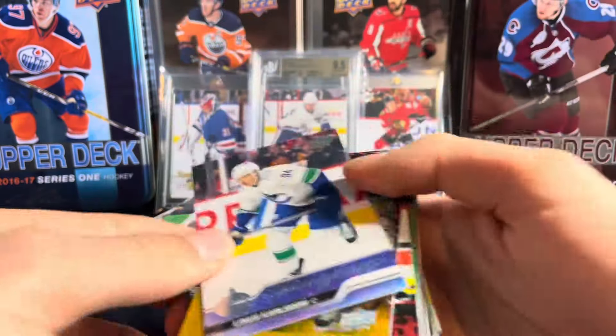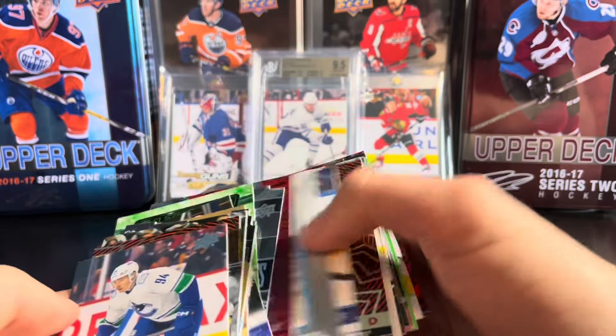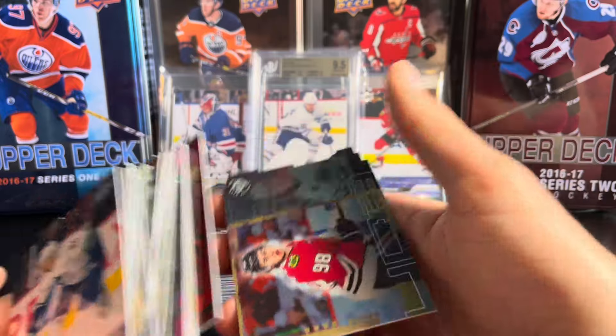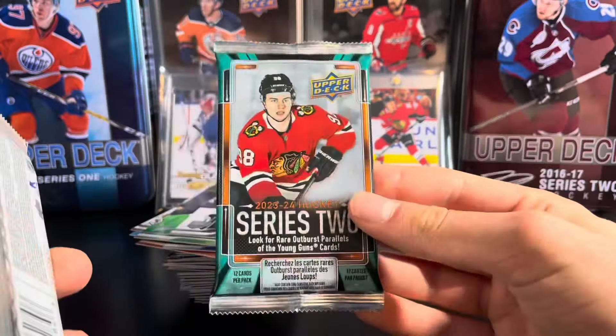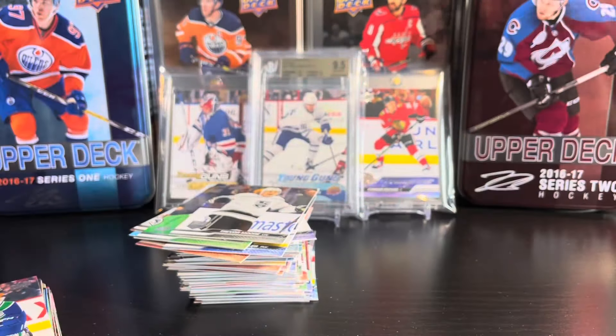Let me give you guys a quick review — definitely two crazy blasters. Luke Hughes, we hit the Bedard, the Young Gun Checklist, the Nemec Young Gun — just absolutely crazy, guys. More Extended content is coming, and I was at the store and found eight loose packs of Series 2, so that's also coming on the channel. Stay tuned, guys — thanks for watching, I'll see you in the next one.